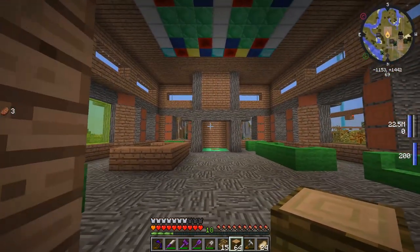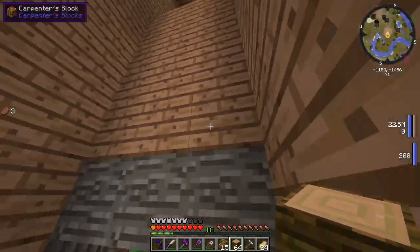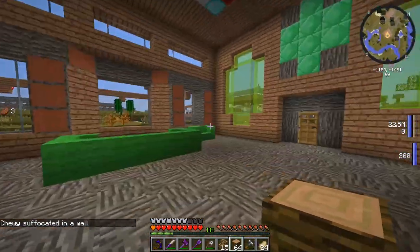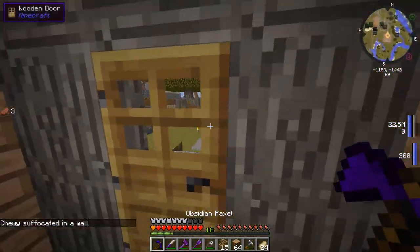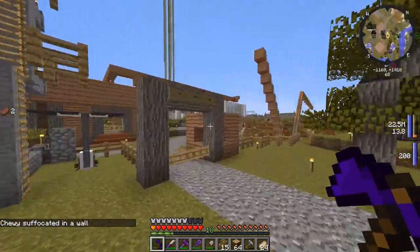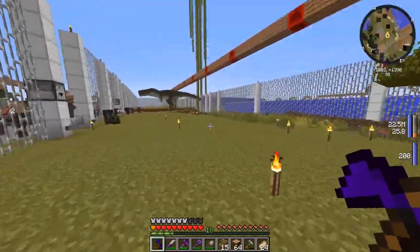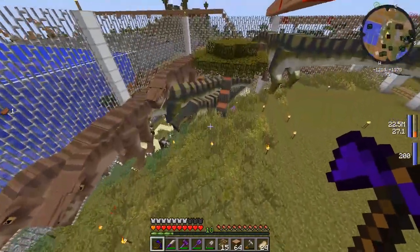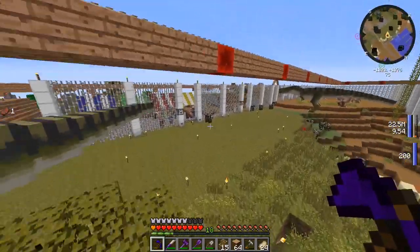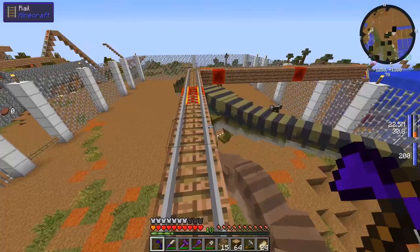That door's in the way. Speaking of this door, we should probably have a door for the hole. Oh — Chewie suffocated in the wall. Whoa. There are dinosaurs dying! Who's suffocating in the wall? Oh man, that's our first T-Rex that just died. Wasn't Chewie our first dinosaur? No, it was Chompy. Either way, it's still sad.